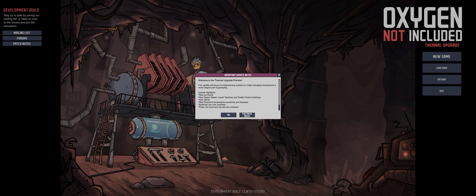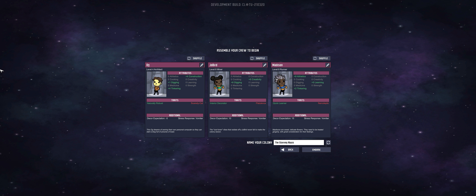I've picked out my three colonists and been very deliberate in choosing exactly the skills I want. I have three vomiters — not having anyone who's going to destroy our base. I've got OG, who has construction, a little bit of digging, and a little bit of tinkering. Joe Bird, who is a very good digger and has creativity. And Madison, who is good at athletics, a bit of tinkering, and a bit of learning. I think that's going to give me a pretty good start.